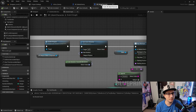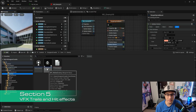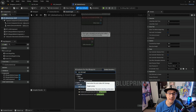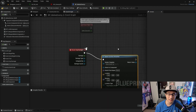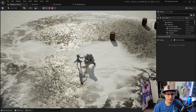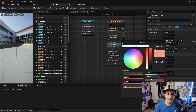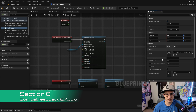Section five is all about VFX. We start from an introduction to Niagara and add effects that give a lot of feedback to your game — the heat effect, the splash effect, the slash effect, and everything you need. Even if you add effects from the Marketplace, it's important to understand them so you can modify them later.